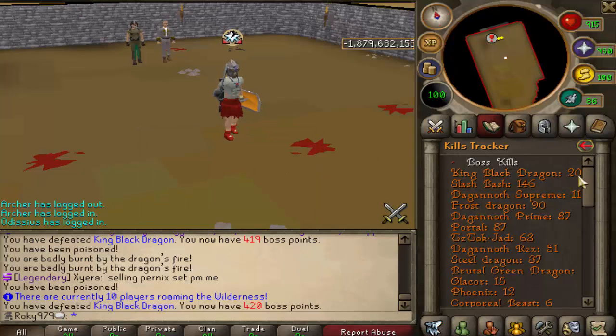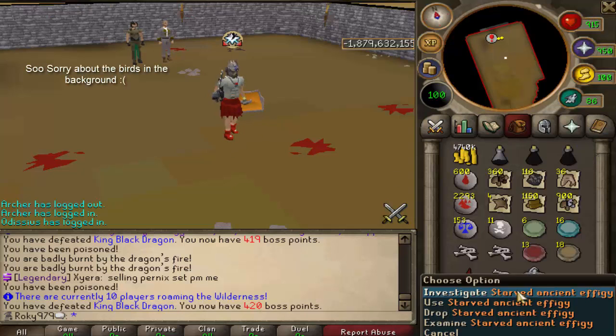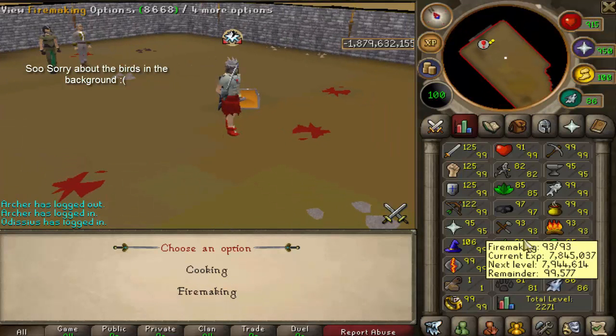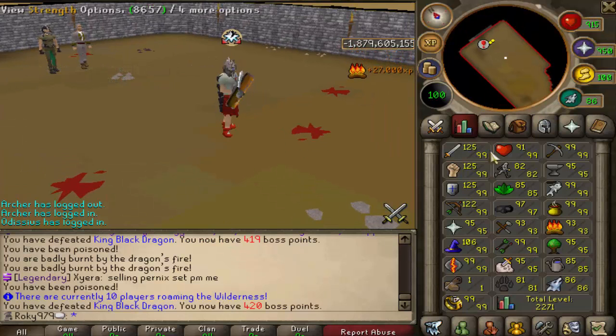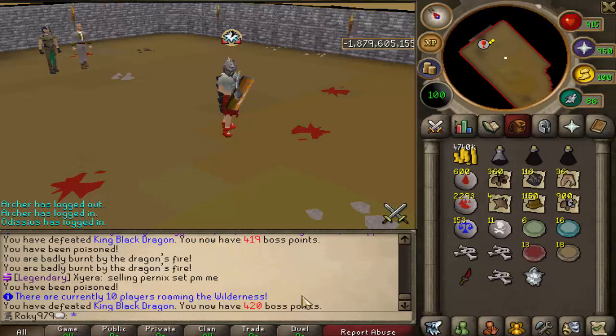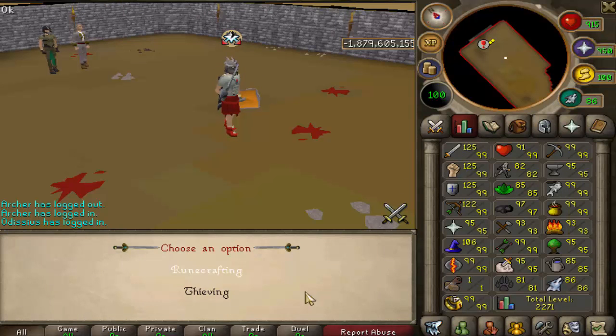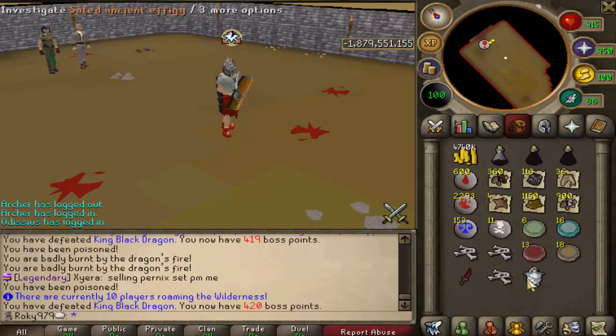On our 200th or so kill with 420 boss points we finally got a drop I like - an effigy. Cooking and firemaking are the options; I'm gonna put this on firemaking because it's not 99 yet. The next stage is 93 in crafting or thieving - of course we're gonna put that on thieving, really nice thieving XP.